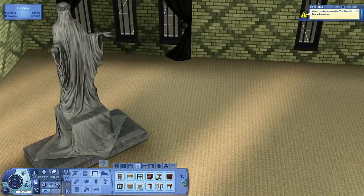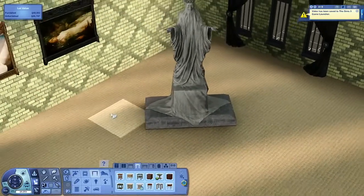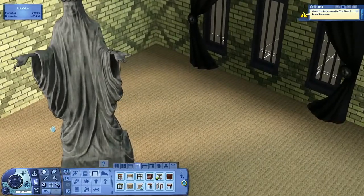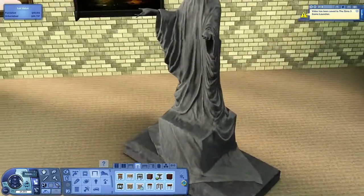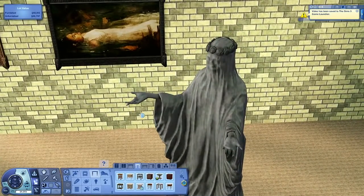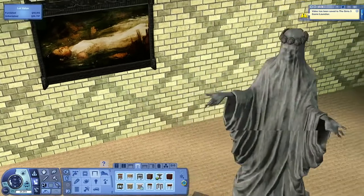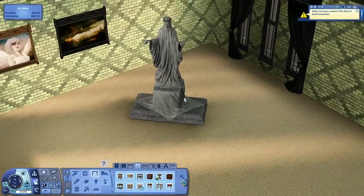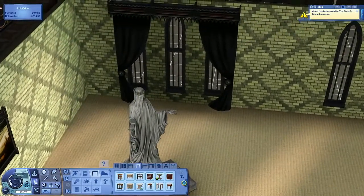This is our incredible statue that was actually made for the graveyard but can be placed in the home. The modeler who made this did a fantastic job with the details — I don't think I've ever seen hands in The Sims look quite this good. You can see the skull coming in through the shroud. It's a gorgeous and haunting statue that I think you're really going to love.